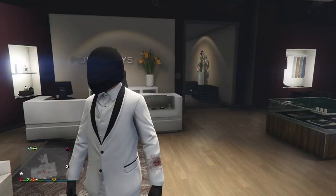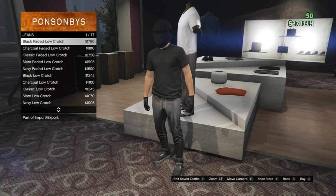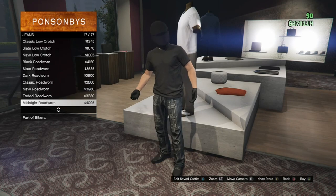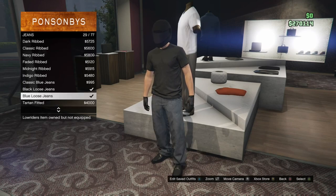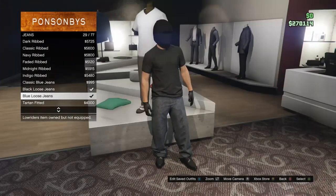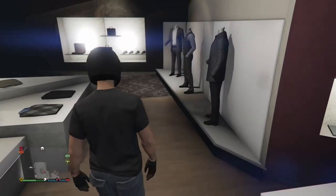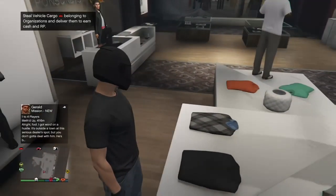First you're gonna head over to whatever this store is called. Head over to jeans and scroll down until you get to blue loose jeans. For this outfit you'll probably need maybe like 25,000. Then you want to head over to tops once you get those jeans.